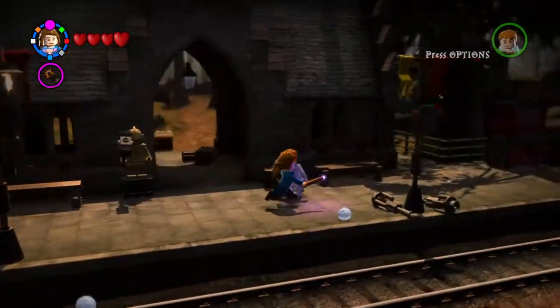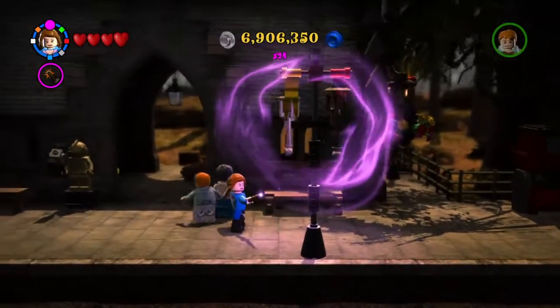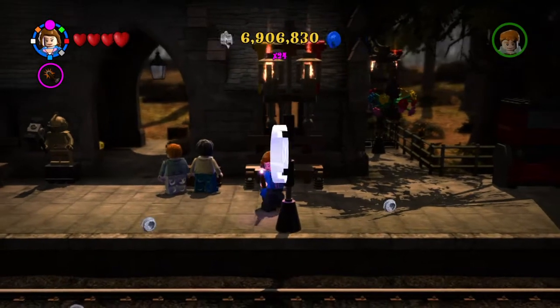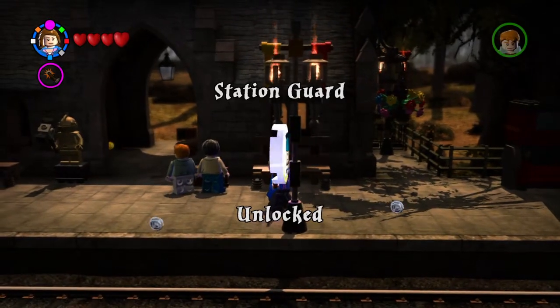We just have two more characters, and this should be the last one of these. Five out of five — we've unlocked the Station Guard. Sweet!